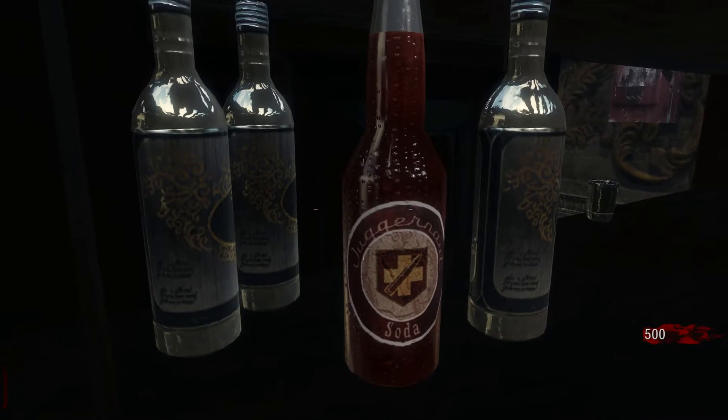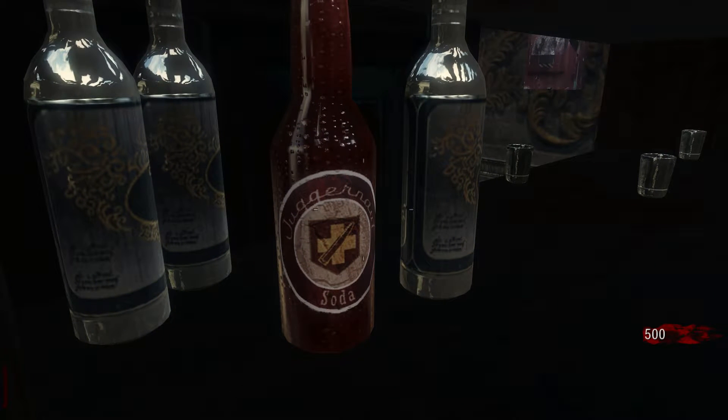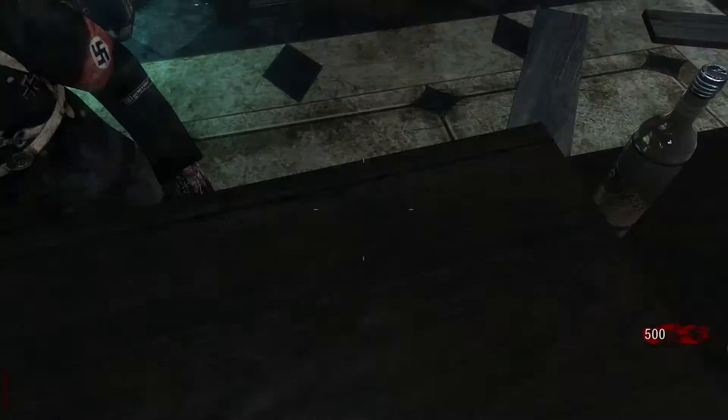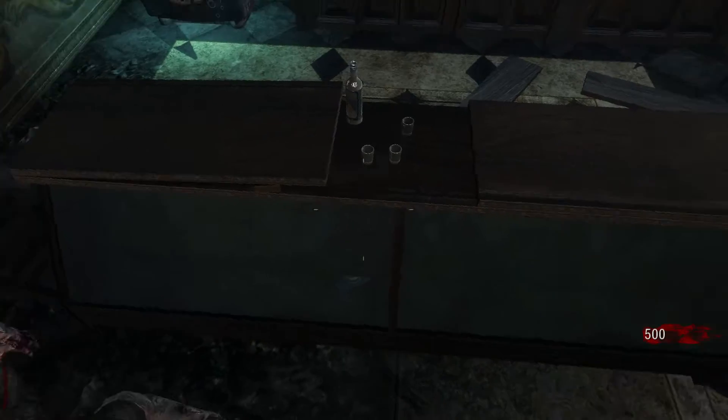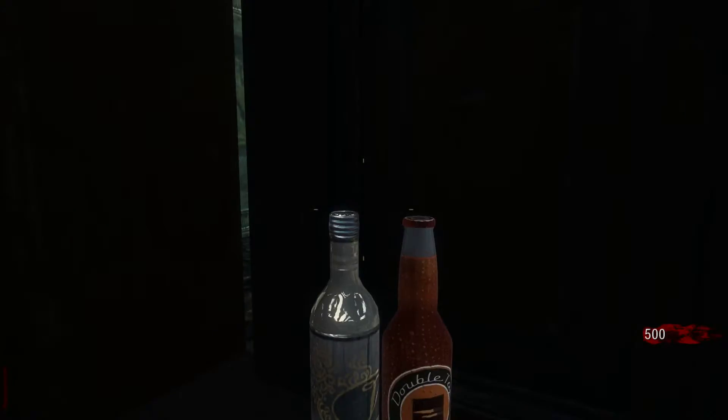This is the old design for the Speed Cola logo on the bottle - back when they used to have Speed Cola with the little red and yellow in the middle, rather than what it is now which is actually green and white. There's Speed Cola next to a shot glass. If we go up to the next bottle here, we've got more of those vodka-like bottles, but we've also got a jug here with small shot glasses, and then Quick Revive again. There's a lot of Quick Revive references inside this cabinet.